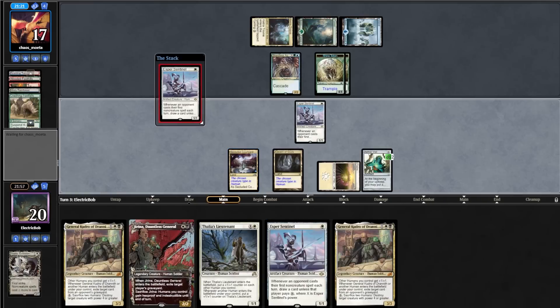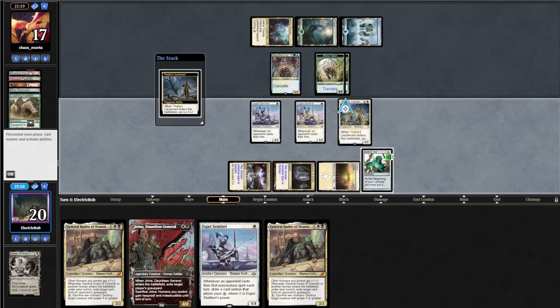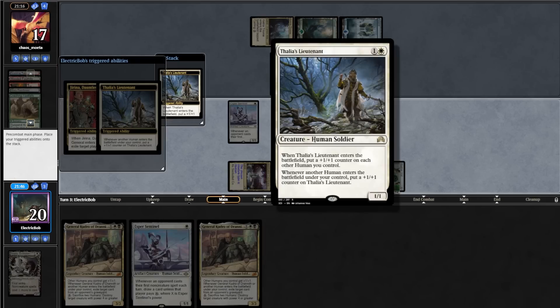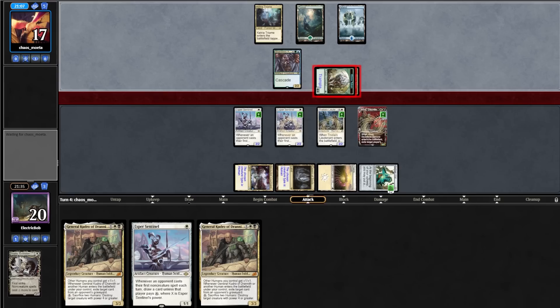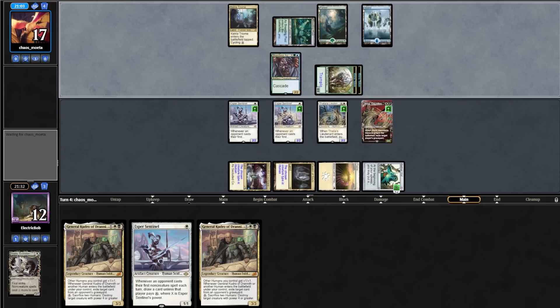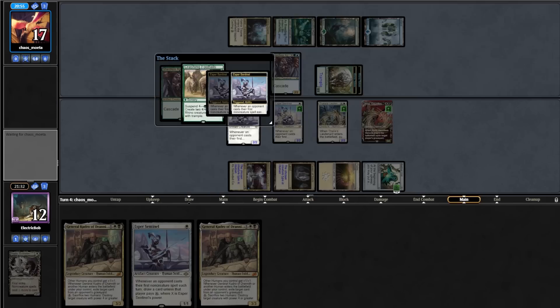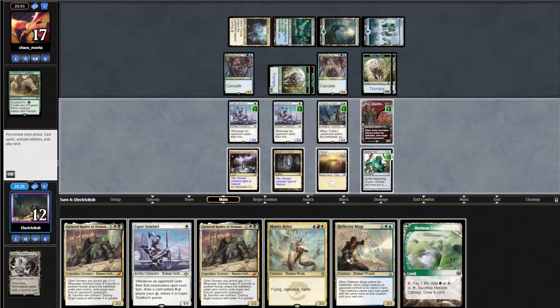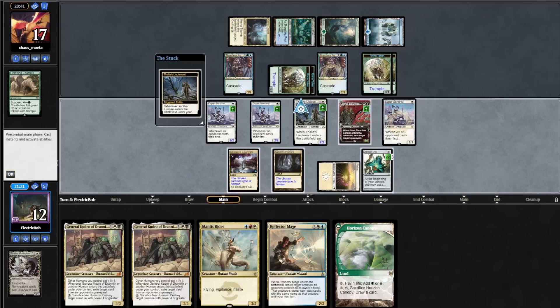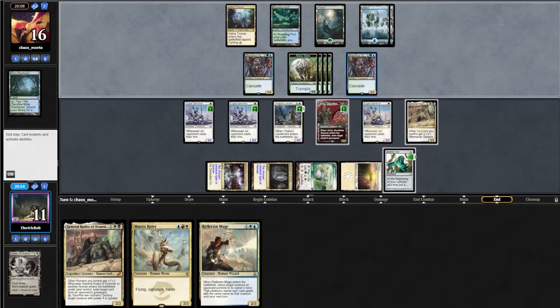Opponent plays Island into a Shardless Agent finding Crashing Footfalls, and we draw another card off Sentinel. We tick up Vial and find General Kudro. We play Plains into Esper Sentinel, cast Thalia's Lieutenant, and with the trigger on the stack, Vial in Jarena — giving Thalia's Lieutenant and Jarena each a +1/+1 counter. Opponent goes to combat attacking for 8, we go down to 12. They cast another Shardless Agent finding Footfalls, and Esper Sentinel draws us 2 cards getting Mantis Rider and Reflector Mage.